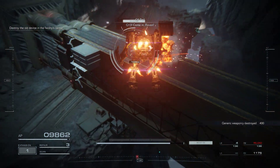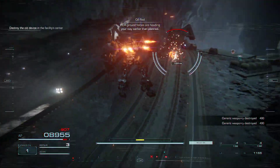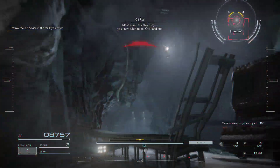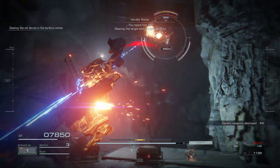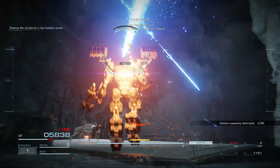Gun 13, come in, Raven! PCA ground forces are headed your way earlier than planned. Be sure they stay busy — you know what to do. Over and out! All right, I'm 621. Destroy the target and get out of there.